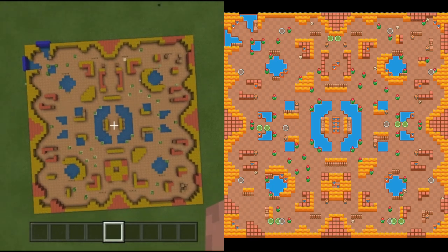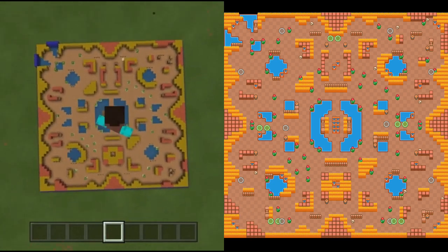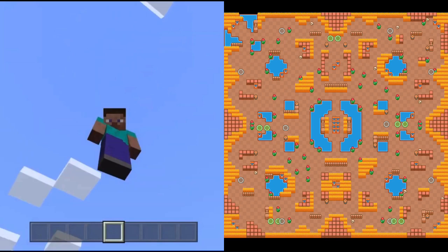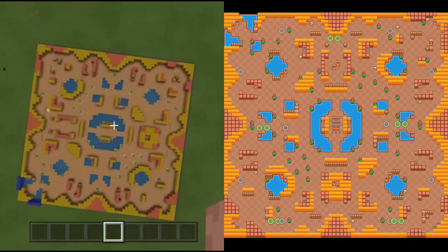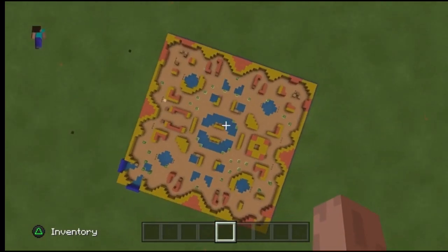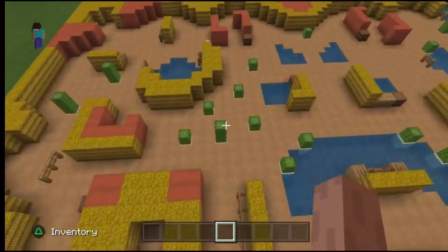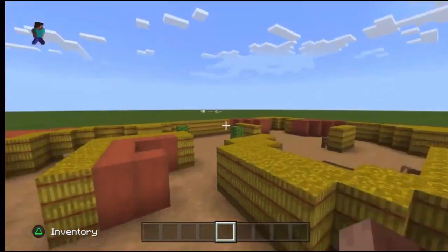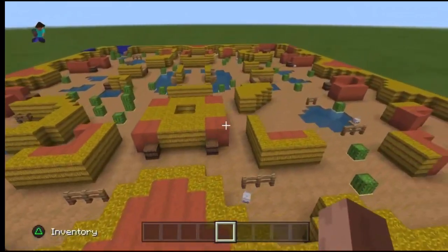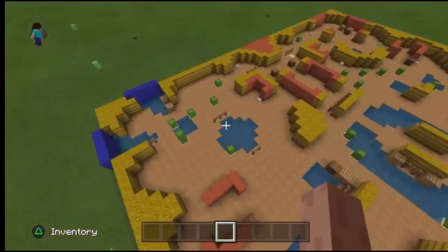I'm going to give you a bird's eye view so we can compare both maps. As you can see they look pretty similar — there are a few things with the cactuses I had to change because of Minecraft's limitations, which I'll explain later. But you can see they're really similar, and we're going to try some cool stuff including simulating a Brawl Stars showdown match in this Minecraft world.